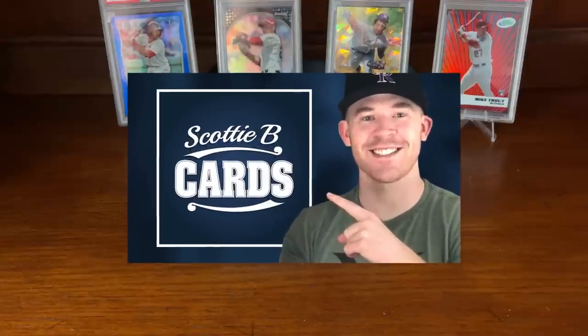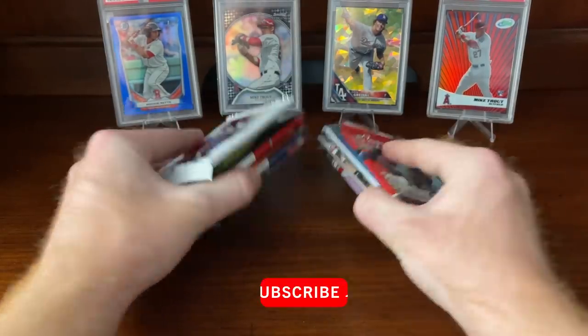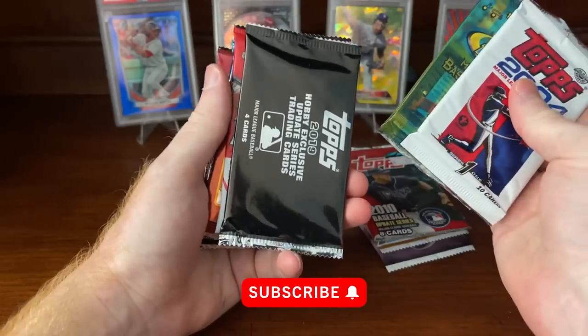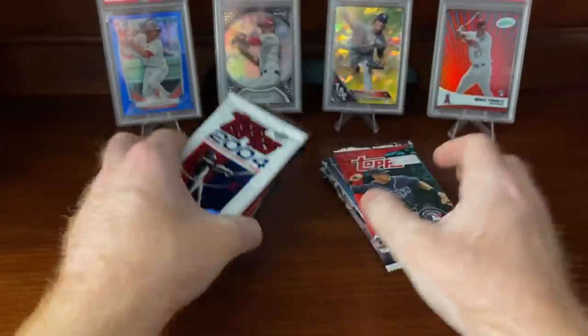Hey guys, it's Scott with Scotty B Cards and in this video I am opening up some random packs. This is my second video I'm doing. Here are some more packs we're going to be opening. I've actually included the silver pack as well. This silver pack is from 2019 Topps Update. Hopefully we can get a Tatis, an Alonzo, Austin Riley, really anybody in that silver pack, or an autograph or a parallel.